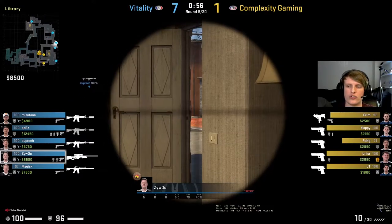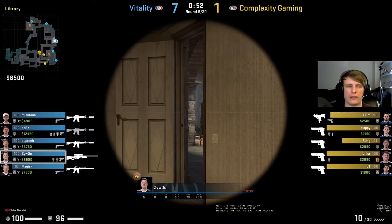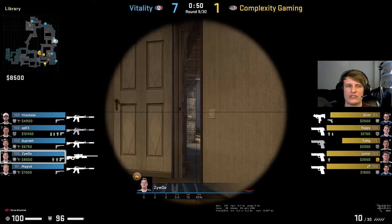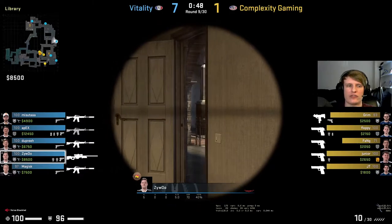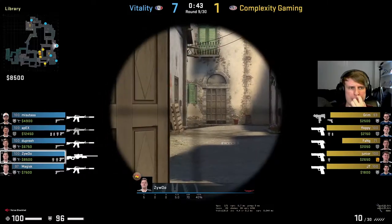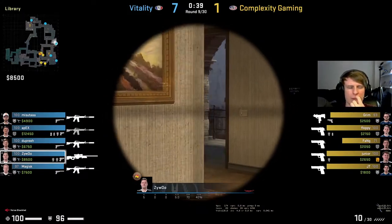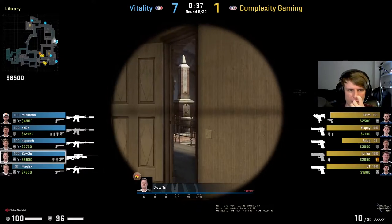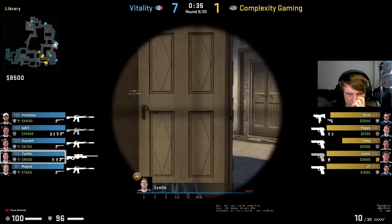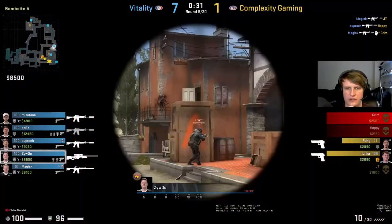Only Fang really holding bottom banana now - they're going to group up with a minute left, probably take brackets and trongo from there. We've got floppy sneaking through apps. Floppy is kind of - I'm surprised that Apex is where he is. I guess they're worried about the arch wrap which is why they're set up like this. Oh Magisk gets JT - yeah it's kind of over already.